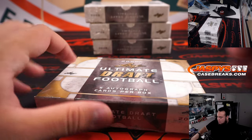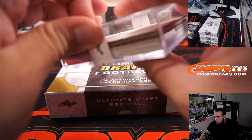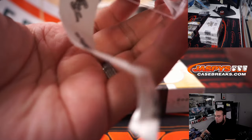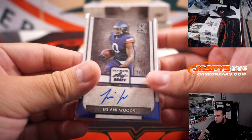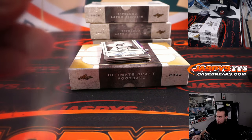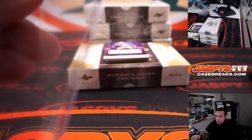Alright, next box. Jelani Woods to 75. Daxton Hill to 25. Letter D, going to Adam Coberman. Jahan Dotson — a lot of people are eyeing this guy too. Letter J, going to Jeff.